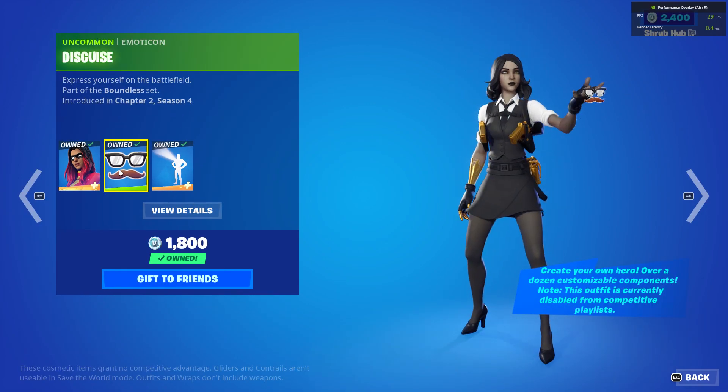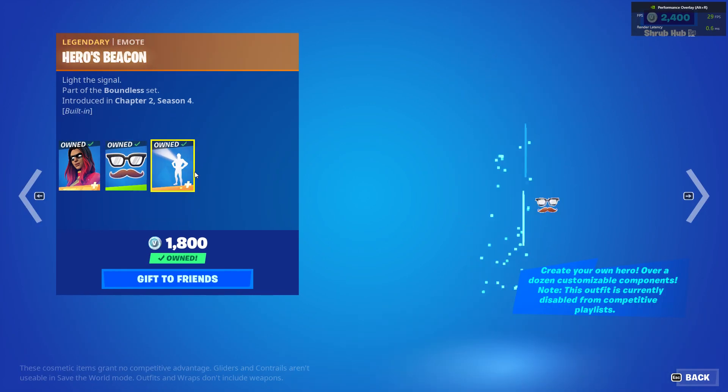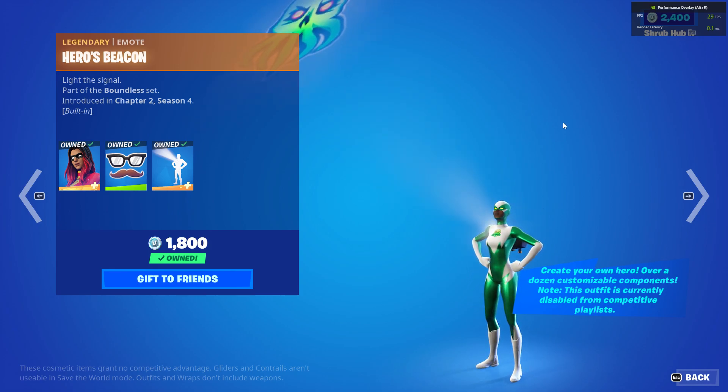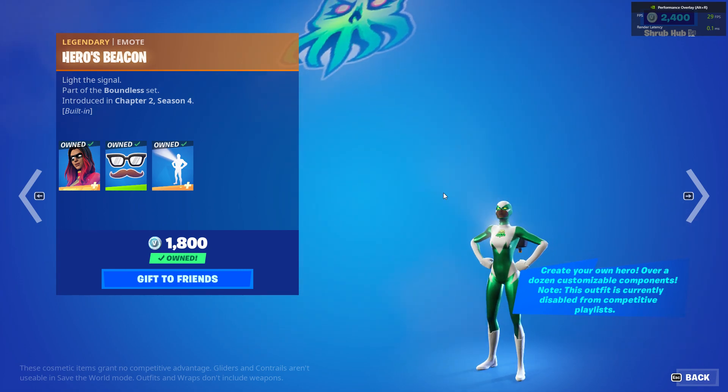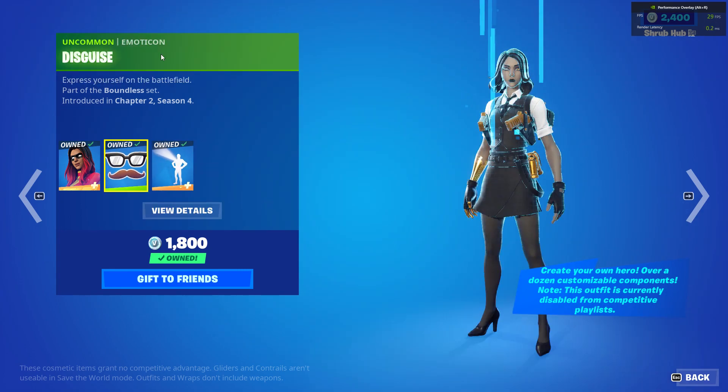Then we have the Spies emoticon and the hero built between the emoticon. It always shows the skin on this style so I'm not going to show each style individually, and I'll show the emoticon too.